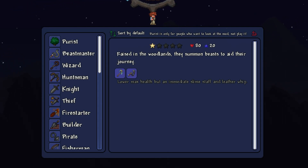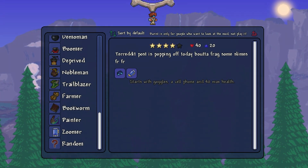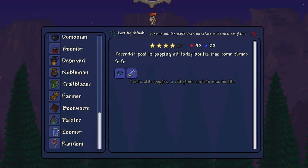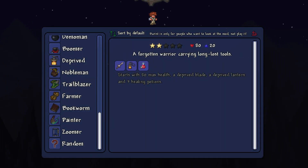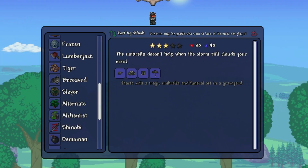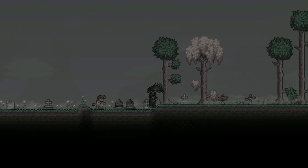There are more interesting origins as well, such as the Zoomer — a pretty funny origin that starts with goggles and 40 max health, but also starts with a cell phone. Might be a small price to pay to skip all that grinding. There's the Deprived, a not-so-subtle Dark Souls reference, which starts with 80 max health, a deprived blade and lantern, and three healing potions. The Bereaved starts out with a tragic umbrella, a funeral set, and starts you in a graveyard.